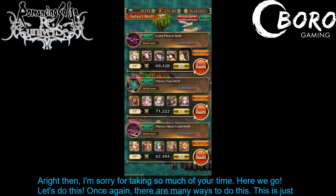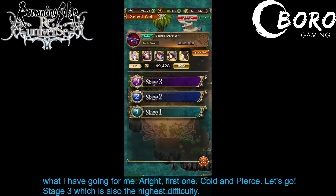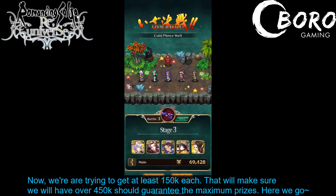Let's do this. There are many ways to do this — this is just what I have going for me. First one: Cold and Pierce, let's go. Stage stream, which is also the highest difficulty. We're trying to get at least 150K each, which will make sure we have over 450 total and should guarantee the maximum amount of prizes we can get.